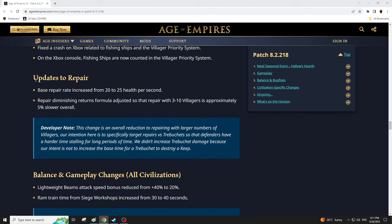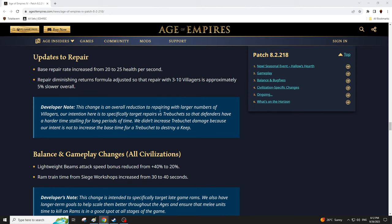First of the basic changes: base repair rate increased from 20 to 25 health per second — that's kind of cool. Battering rams have been pretty oppressive, and in this patch they take a little bit longer to build with a couple other nerfs. Repair diminishing returns formula adjusted — repairing with three to ten villagers is approximately 5% slower overall. The intention is to specifically target repairs versus trebuchets so defenders have a harder time stalling.